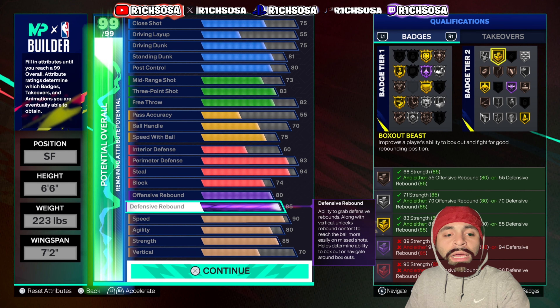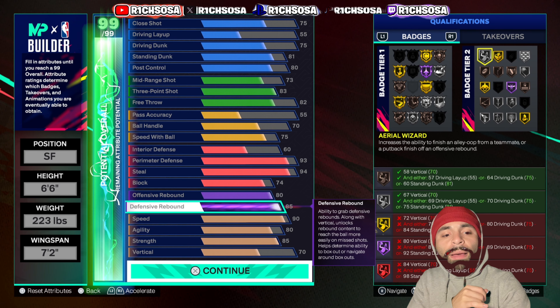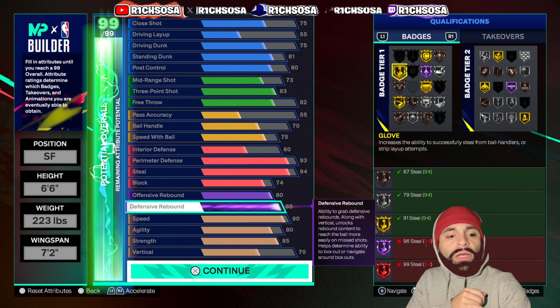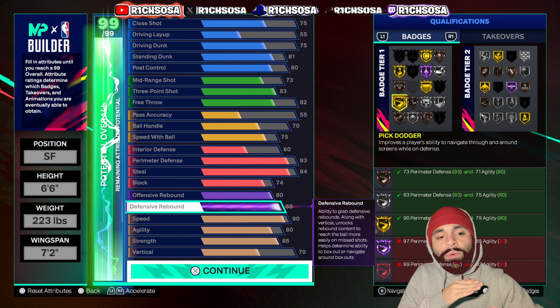For gold badges, we get Slippery Off-Ball, Box Out Beast, Movable Enforcer, On-Ball Menace, Challenger, Glove, and Pick Dodger. This is a really nice build on the defensive end, especially when it comes to being one of the main defenders on your team — this build can definitely fill that role.